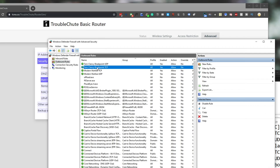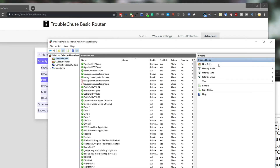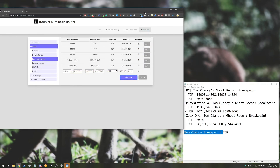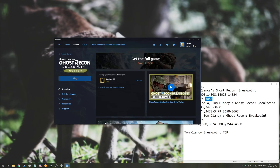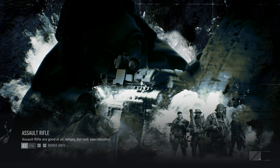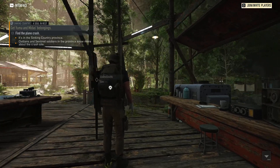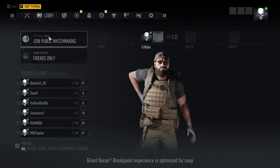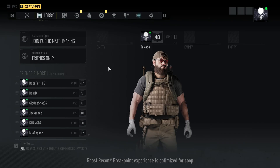Now we've added both TCP and UDP for both outbound and inbound. You can close your firewall, close this window, and close your router's page as well. Then go ahead and start up your Ghost Recon Breakpoint beta — or the full game if it's released at the time of watching this — it will work for both. Start up your world by clicking on the character you want to play. Now that we're in game, hit Escape, go to the Lobby tab again, and you can see NAT status is now Open under Join Public Matchmaking.